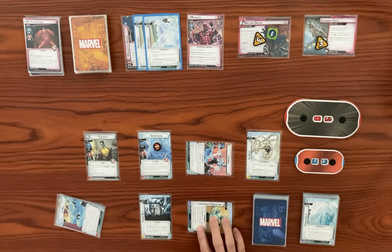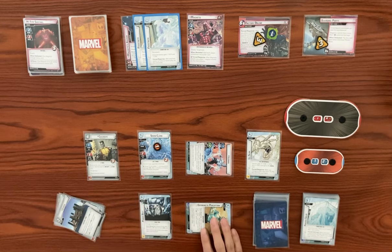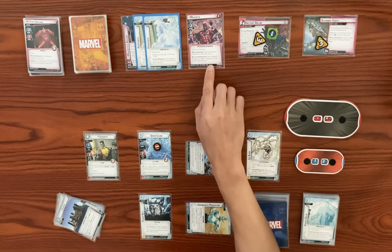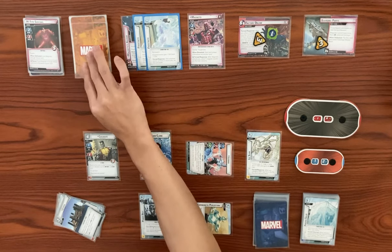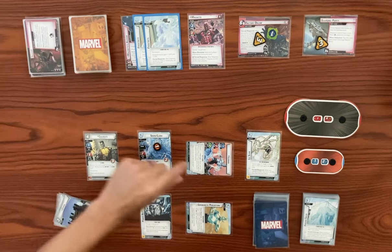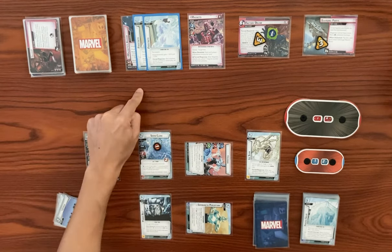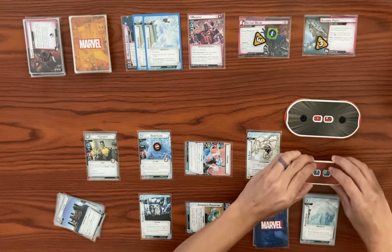We are defending for three with plus one defense from Ice Slide. He's swinging with a base of four minus two from two frostbites — so two total attack — plus boost of three, so he's swinging for five. We're defending for three, he's swinging for five, so we take two damage, bringing it from 12 down to 10. Then he gets a mana counter after attacking and we set aside all the frostbites.